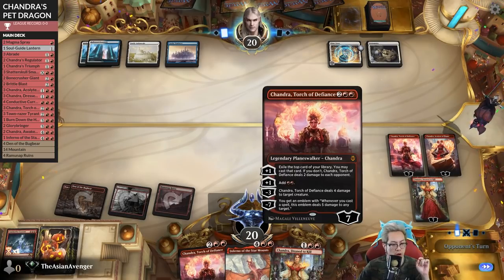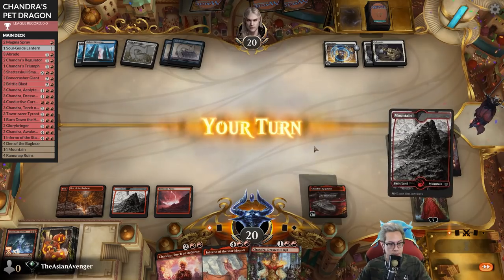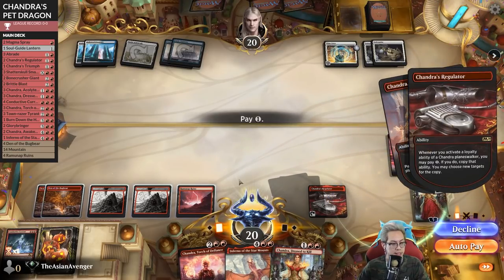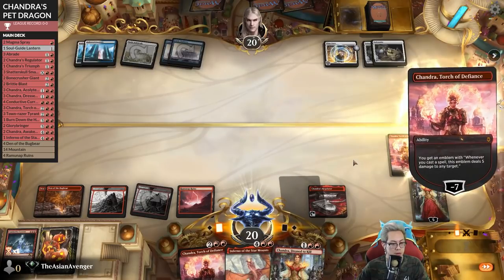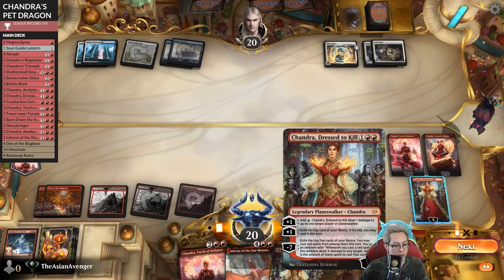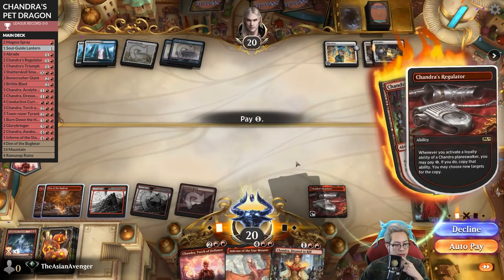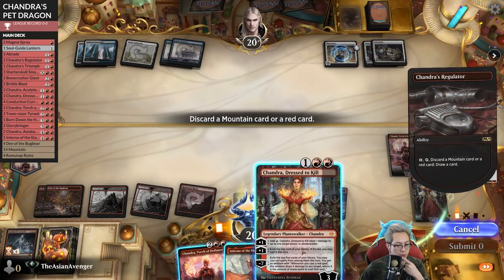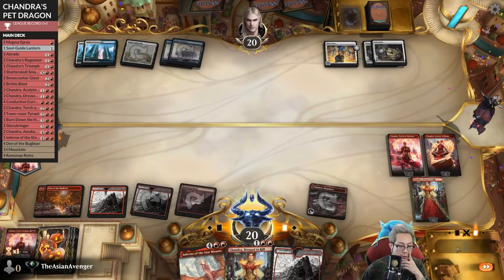Next turn we'll be able to play like two Chandras pretty much. We're gonna pay that - this is gonna be fun. Send that upstairs hypothetically - doesn't matter, they can't take damage, so let's discard something. Drew a mountain, that's not exactly what I was looking for.